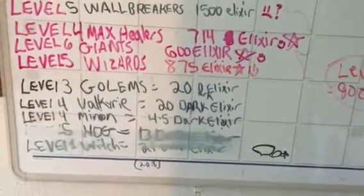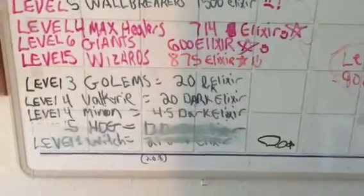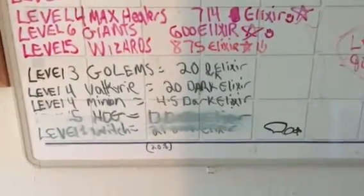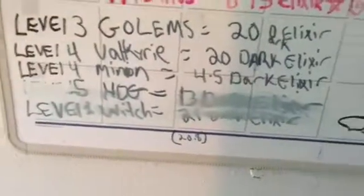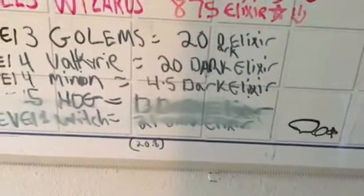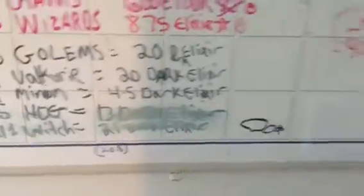Level 3 golems: 20 dark elixir. Level 4 valkyries: 20 dark elixir. Level 4 minion: 4.5 dark elixir. Level 5 hog rider is something like 13 dark elixir. Level 1 witch is like 20.8 dark elixir.